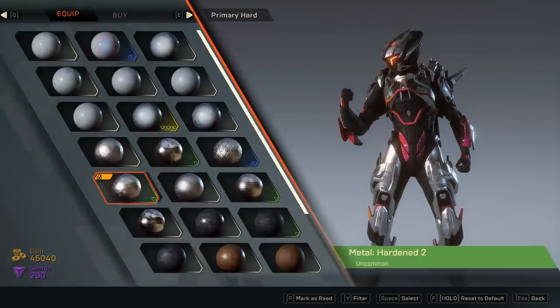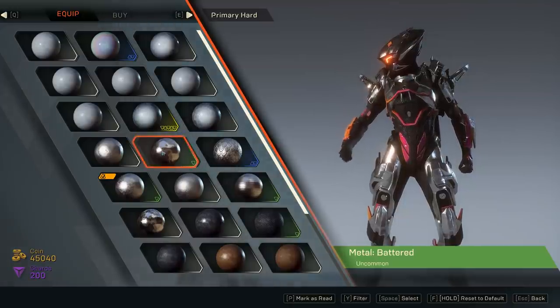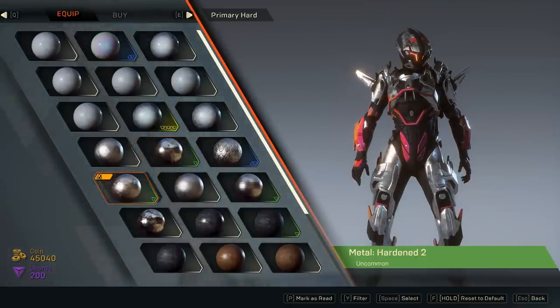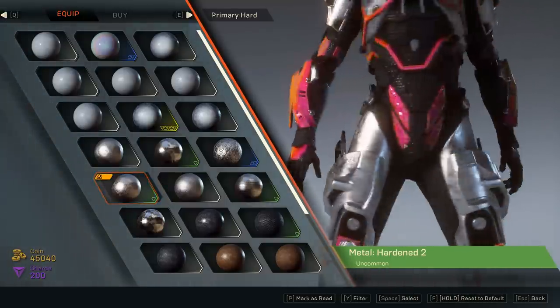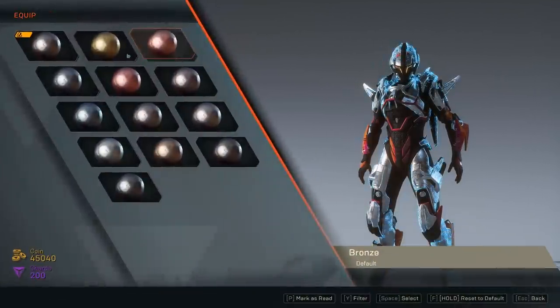Moving on to Metal Hardened 2 - this is how it looks. In comparison with the previous metal that was sold, it's not as contrasty, if that makes any sense. It's definitely a little bit more shiny while the other one is more chrome. It definitely looks nice - it's clean, it's sweet. If you like this type of stuff and want to add it to your character, it would definitely make sense.